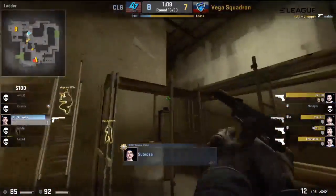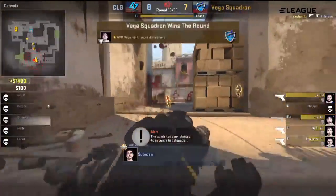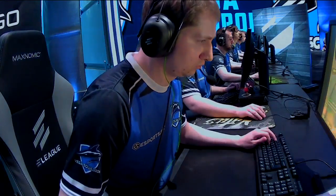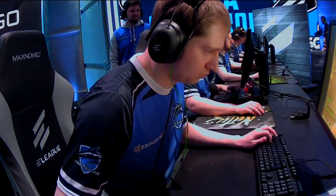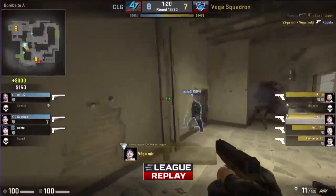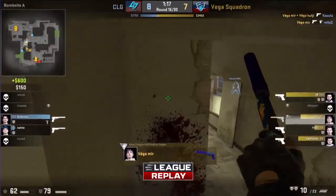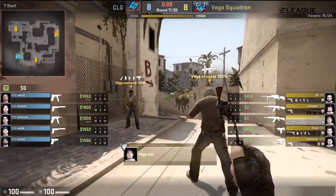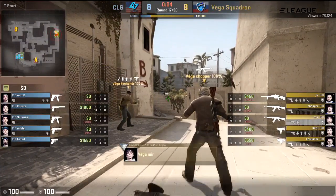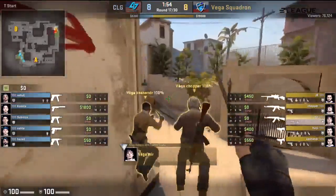Now they know where Subroza is — that bomb can get planted, give everybody that plant bonus. Very interesting stuff on both sides. Vega Squadron on the CT pistol have a CZ raid boss towards B, which is always cool — CZs and a 5-7 are nice against a B rush on a lot of maps. And then just all Kevlar on the T side of Mirage where you've got loads of ranges for these CTs. They make it work — just pushing map control. They're not focusing on trying to plant a bomb, they're focusing on pushing CTs away or eliminating them. Using numbers game up close around that jungle position works a treat.